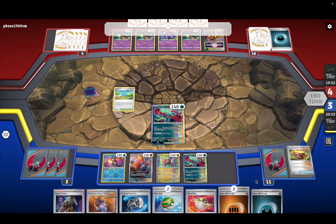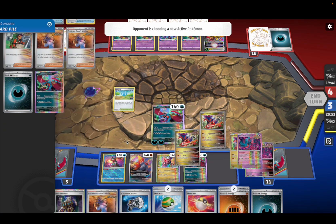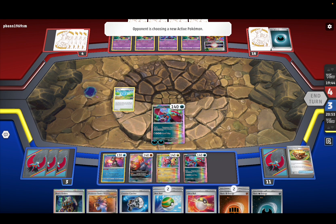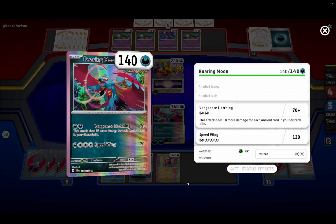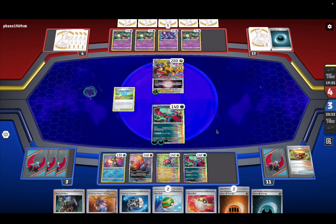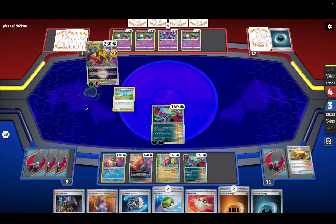It's good because it's a single-prizer deck that just does a ton of damage. We can use Sada's Vitality — if he kills us we can use Sada's Vitality to charge up Koraidon or Roaring Moon. It doesn't matter really, we're gonna charge up both anyway. There we go — Last Impact! No Star Requiem — well, he's done.